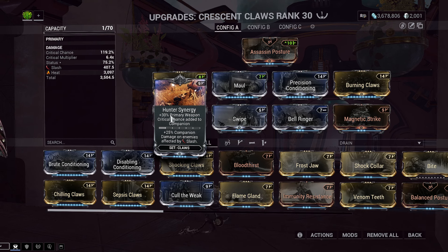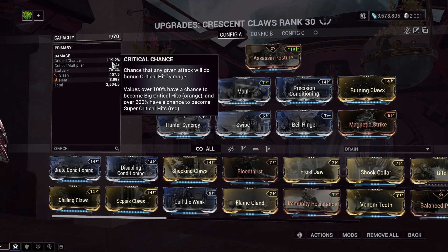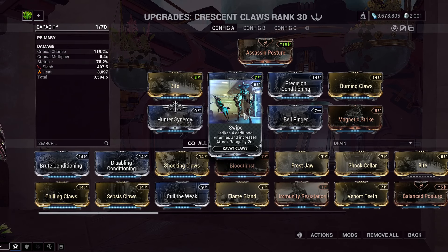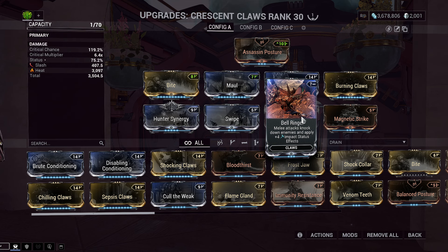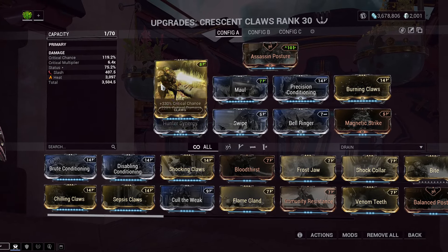For the bottom row, we have Hunter Synergy: plus 30% primary weapon critical chance added to your companion. This is dependent on your primary weapon — I'm using a Grokita right now, which is a middle weapon with average critical chance, and I'm sitting at 119% critical chance on the Crescent Claws. If you're using a weapon with complete garbage critical chance, you may not want to use Hunter Synergy. Then Swipe, which we covered — turns your basic attacks from hitting one to hitting five, and gives extra range. And then the Bell Ringer Magnetic Strike combo: melee attacks knock down enemies and apply four impact status effects, and Magnetic Strike gives a 100% chance to apply Magnetic proc when inflicting an impact status effect — so those four impacts turn into four magnetics. That's how you build out the Crescent Claws and the Croissant Vulpophylla.